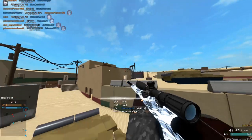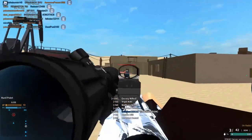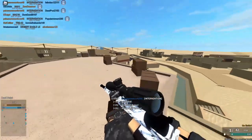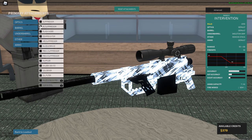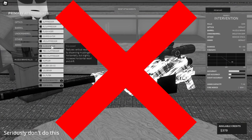For attachments, you're probably going to be changing things up a lot compared to your other guns. Knowing the difference between bolt-action and semi-auto snipers is important when choosing attachments. Bolt-action sniper rifles are the ones you want to avoid putting compensators or muzzle brakes on, as they simply don't benefit the gun in any notable way.